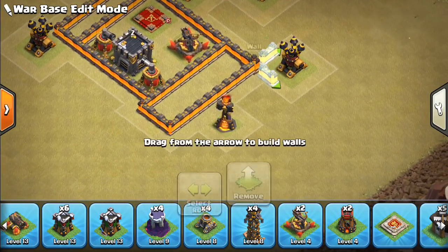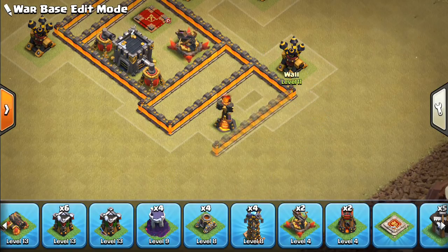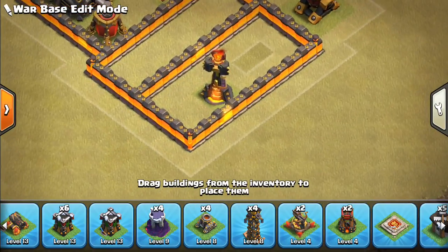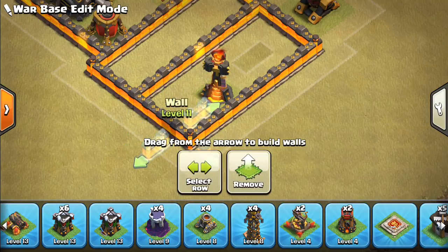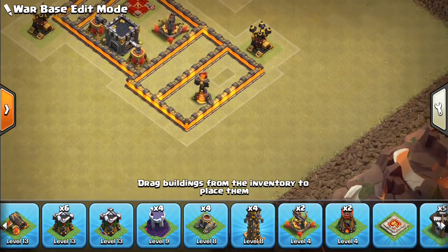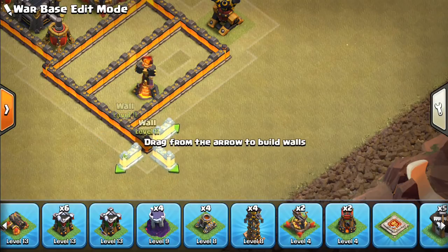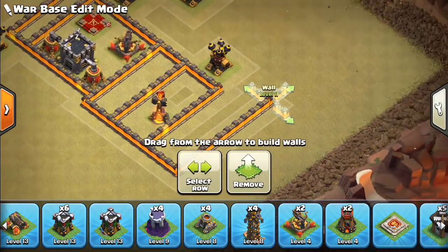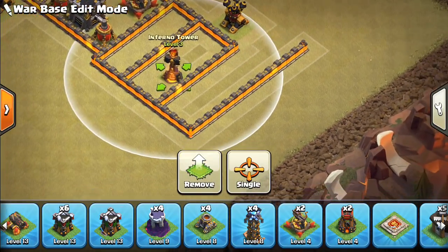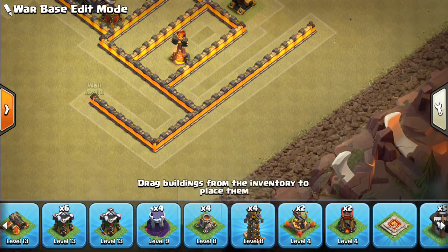Let's keep filling in some compartments. We want to have this Inferno compartment — keeping those ratios of either two or four tiles. The two-tile gap makes it so bowlers can't target over the wall; on the other side the four tile is for the queen. Then we'll put another compartment out like this, just starting to fill in compartments. We want the Inferno to be able to reach and prevent a queen walk on the outside, so it reaches the outside of the base very nicely.